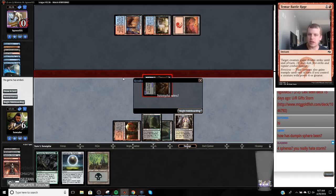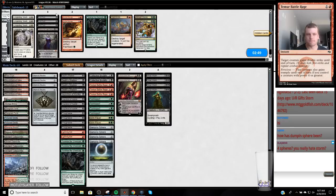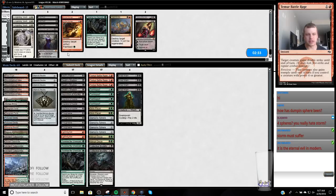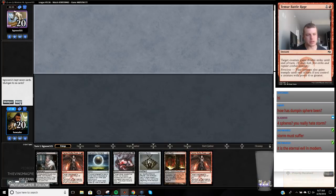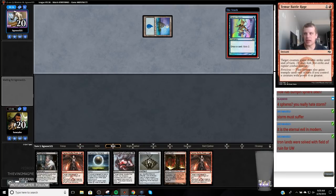We don't actually know if Damping Sphere did anything there — but what it did do is make it so they couldn't EE on one. Take what you will from that. I'm going to board out these Brutalities and bring in Decays now that we've seen their list. Storm must suffer. Liliana is actually slow on the draw — not very good against their Goblin plan. We're gonna keep this hand: two discard spells, a Damping Sphere, and a Battle Rage redraw. They can't get Goblined out.